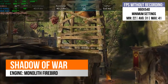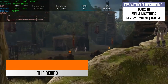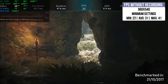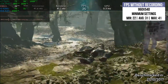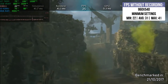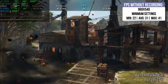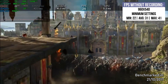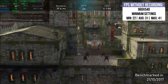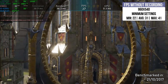Shadow of War — I just tested the benchmark, not the full game. It uses the Firebird engine, and in order to play the game you need to run it at 960x440, basically a Switch-like resolution for demanding games. Using minimum settings, I got an average of 31 fps and a minimum of 22. You can expect the framerate to drop from the 30s to the 20s, but if you play with a gamepad and don't go all guns blazing, you'll be fine even at 20 fps.